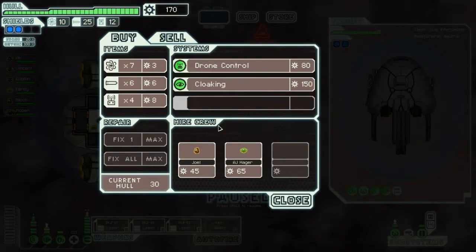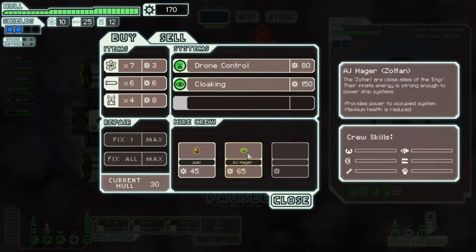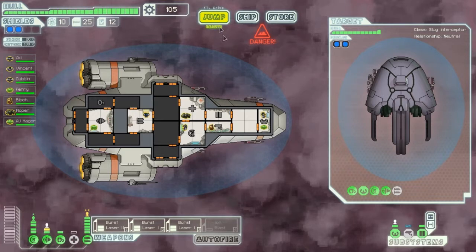Repairing part of your ship and offering to sell his wares - well, thank you. Drone control - I'm not terribly into any of these. Possibly cloaking - cloaking is good though. Or if I should get a Zoltan. I did have another store. What am I really looking for though? I should probably get the cloaking, but I would like to have another Zoltan. I think I'm gonna get the Zoltan.